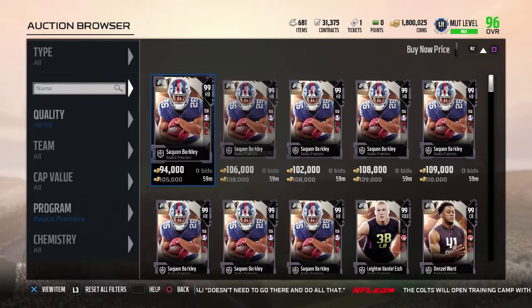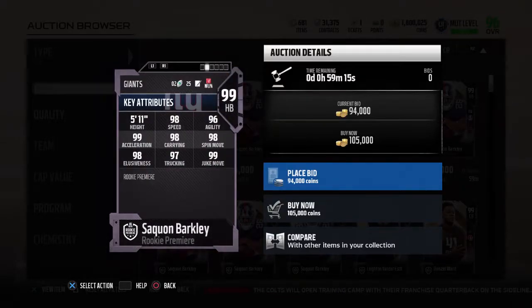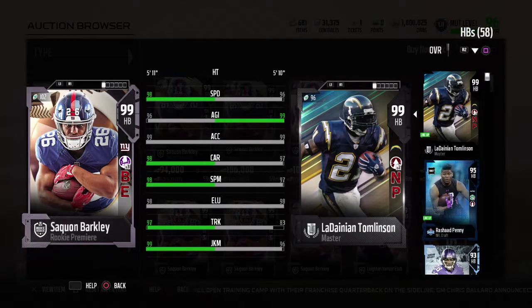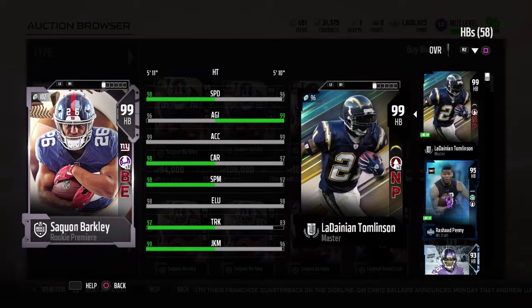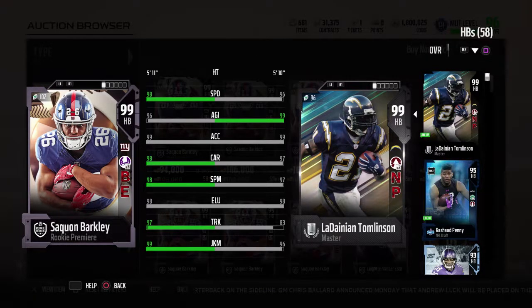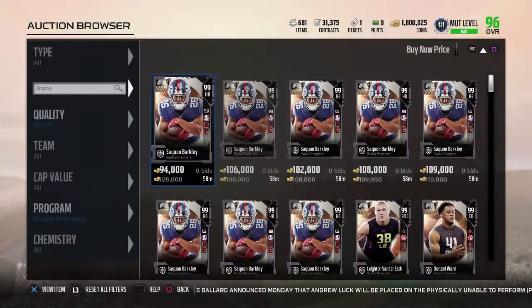This is the reason why, especially with the power-ups. Saquon Barkley is 99 overall and going for $105K. He has Pound the Rock times three, Battle Ready, and Aggressiveness. 99 overall, 98 speed, 99 acceleration, 99 juke move, 97 agility and trucking. This is probably one of the ones I'm going to get, and one of the safer ones you'll want to get. Saquon Barkley is going to start — the Giants haven't had a dynamic running back since the Tiki Barber and Brandon Jacobs days, around Eli Manning's first Super Bowl.